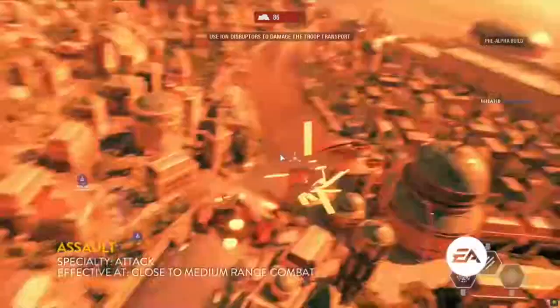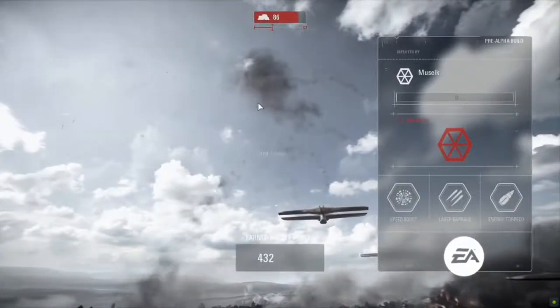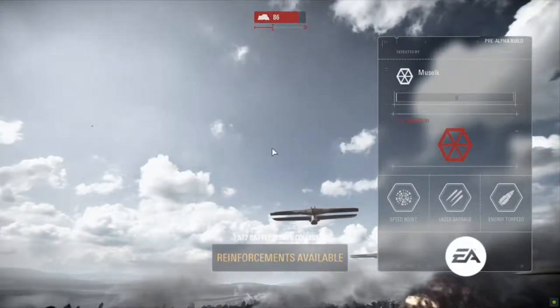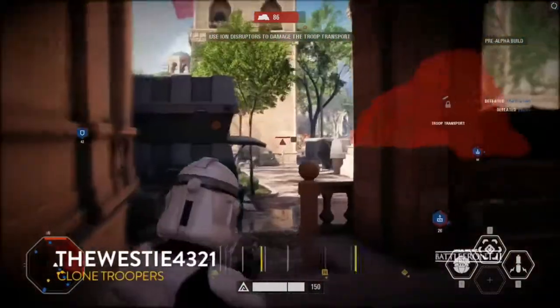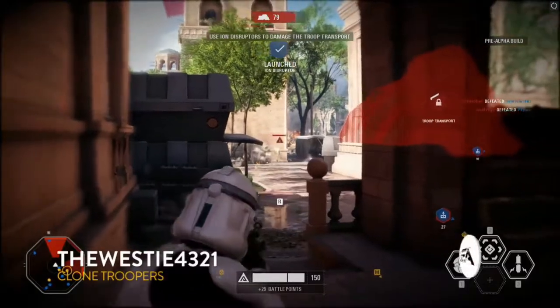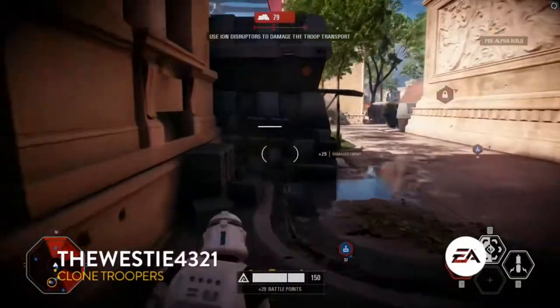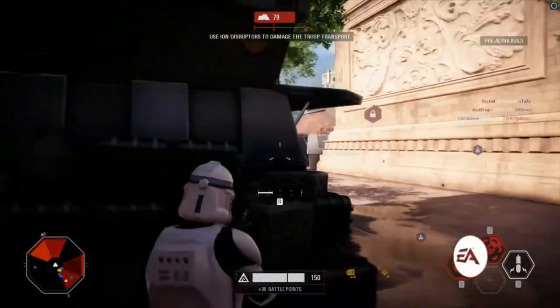The assault class is absolutely something a lot of players will be able to jump right into. They're your frontline flanker attacker — fairly easy to pick up and just start having your typical run-and-gun action. Their signature ability — you can see at the top of the screen, your number-two ability — switches you over to a shotgun. You get a little bit faster and you're really able to break through those front lines.